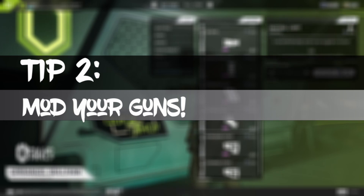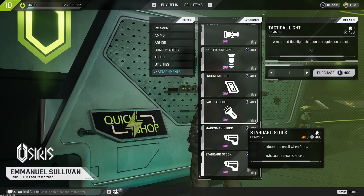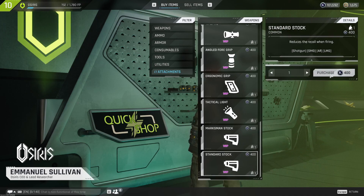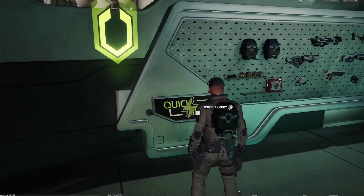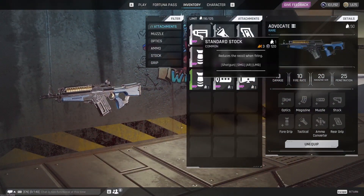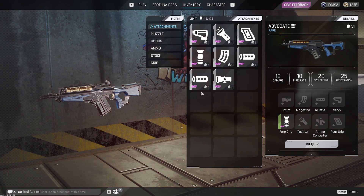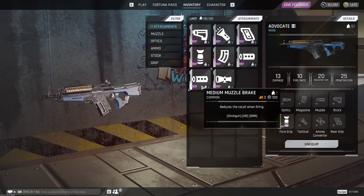A second tip I want to share with you guys is don't be too afraid to mod your guns. The basic mods that you can get from all of the vendors are very inexpensive. Put everything on your gun of choice to lower the recoil, because the money that you invest into that is definitely going to be worth it to increase your chance in winning a gunfight versus the biggest danger on the planet, which is basically other players.